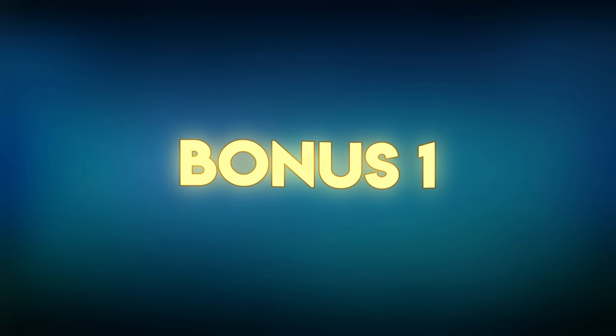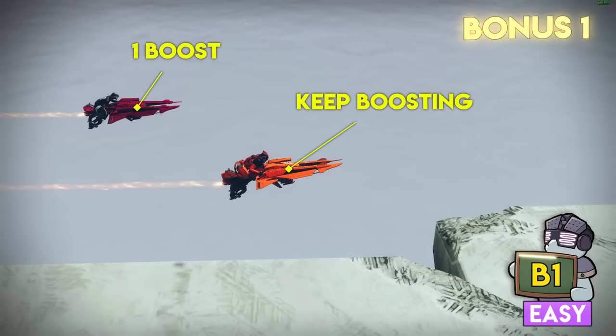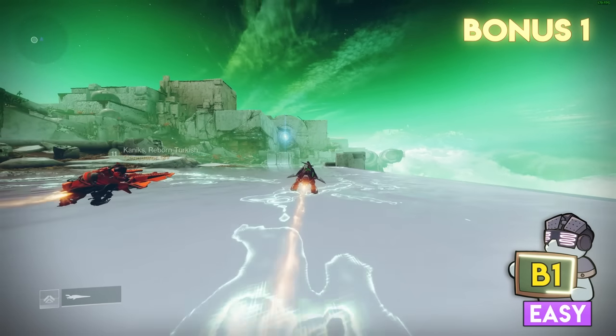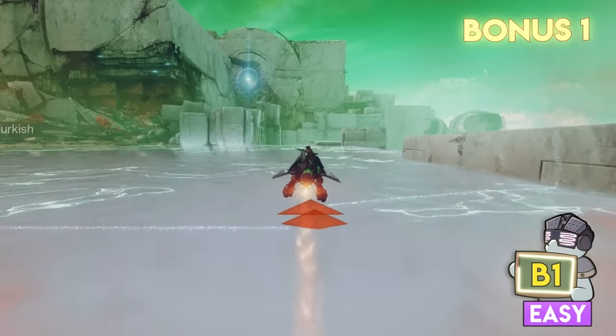Bonus point opportunity: most new players use their boost at the start and then never let it go, but you can keep pressing that button for more speed until you run out of the charge in the bottom corner. If you have the Assembler perk on your Sparrow, you can even transition to a brand new one mid-flight between your charges.